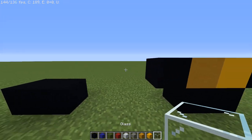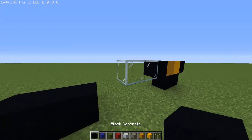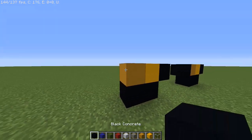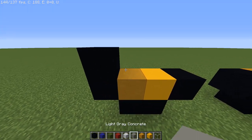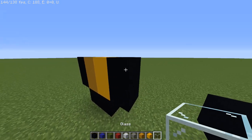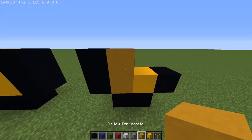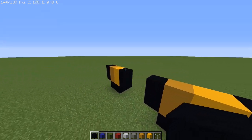After this black concrete we're going to have spaces again — now it's going to be two glass blocks. After the two spaces we're going to have a black concrete, then you can break the glass. After the black concrete we're going to have a yellow concrete, then a yellow terracotta, and going out to the left a black concrete. Then on top of that: a black concrete, a yellow terracotta, a yellow concrete, and then a black concrete. We're going to have two more glass spaces, then a black concrete, break the glass, then a yellow terracotta, a yellow concrete, and a black concrete.